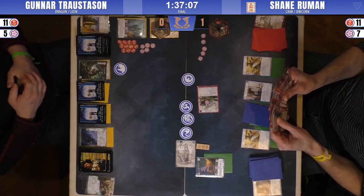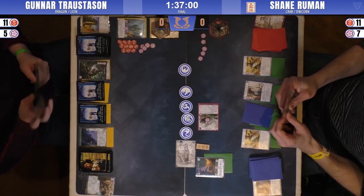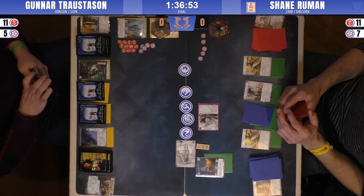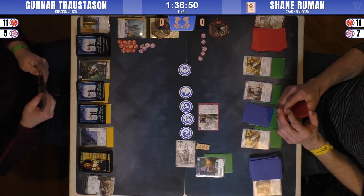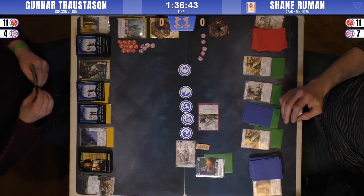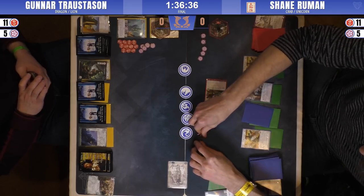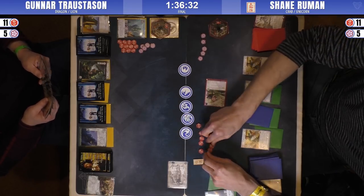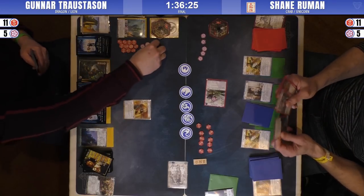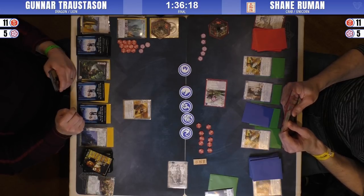It looks like Shane decided to go after the Feast of Famine, but Gunnar had a Miramoto's Fury to bow it. Of course. We'll see if Shane has another conflict character in his hand. He's got three Tattooed Wanderers. This is Gunnar actually just paying full price to play out a Vengeful Oathkeeper for the counter-attack.